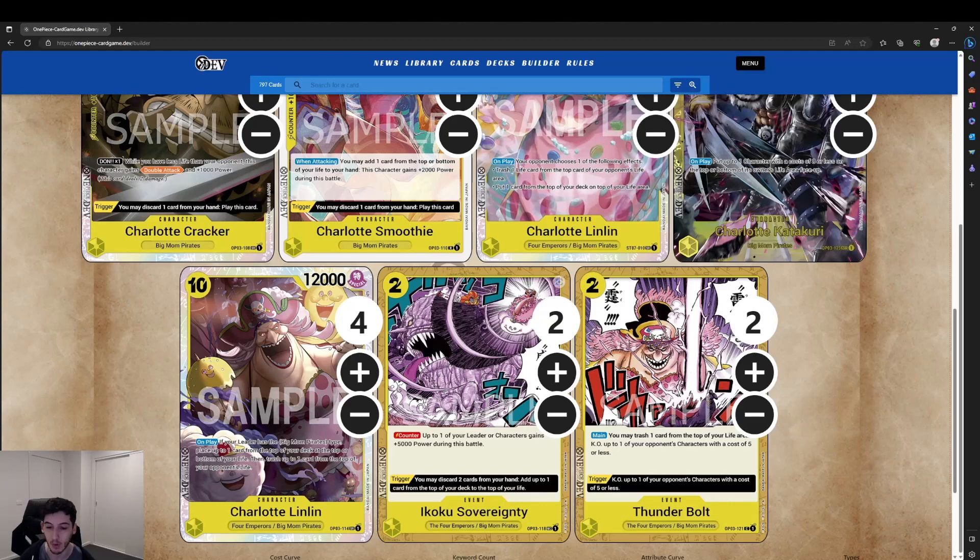The last event card is Thunderbolt, a more costly 2-Don event. The main effect: you may trash one card from the top of your life area and KO up to one of your opponent's characters with a cost of 5 or less. It's costly, but controlling your opponent's field to get to the late game and start replenishing life with Charlotte Linlin can win you the game. The trigger is great too — KO up to one of your opponent's characters with a cost of 5 or less, no life trash required, so it's really powerful interaction on your opponent's turn.